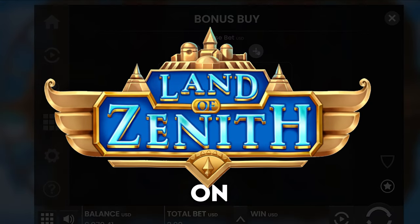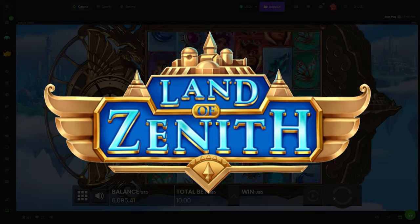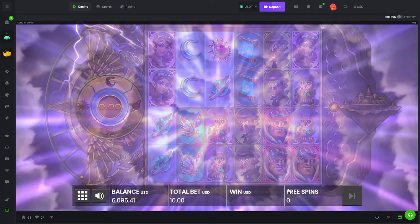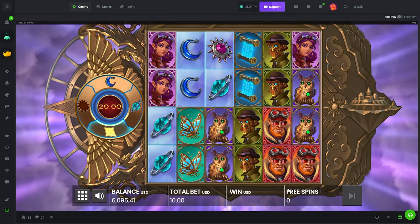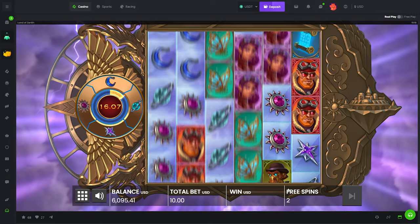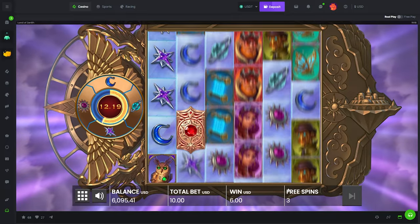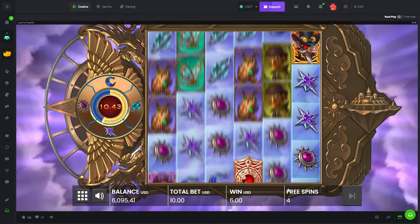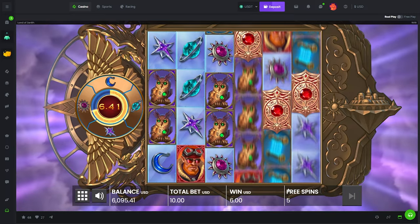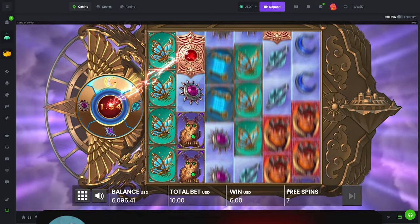Alright, what's up guys, we are on Land of Zenith. We are not going to be staying on this slot — we are going to do two bonus fights on here then move on to some other Push Gaming slots. We're also going to give it some spins. I've done this a couple times with Push Gaming and it really has never gone well. Not with Push. We've had some decent sessions on Hacksaw whenever we do this, but every time with Push it hasn't been too pretty, so hopefully that wants to change today.